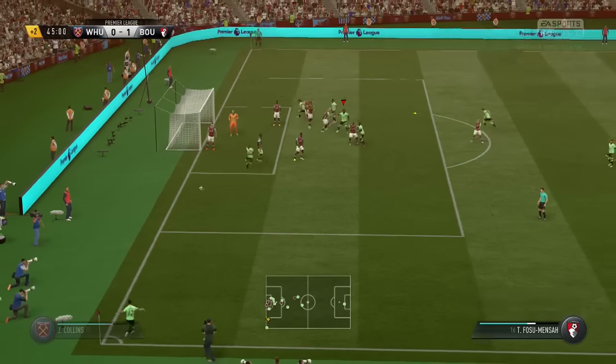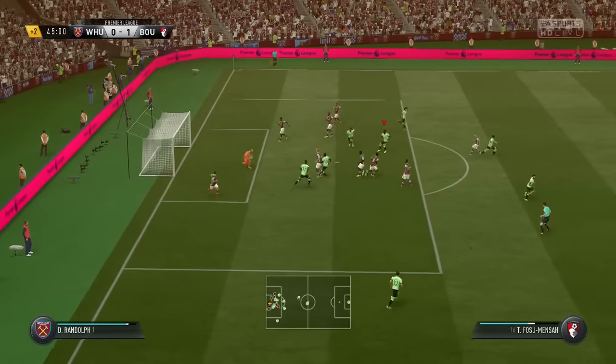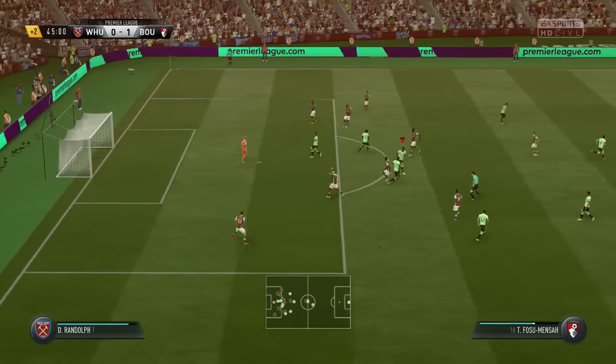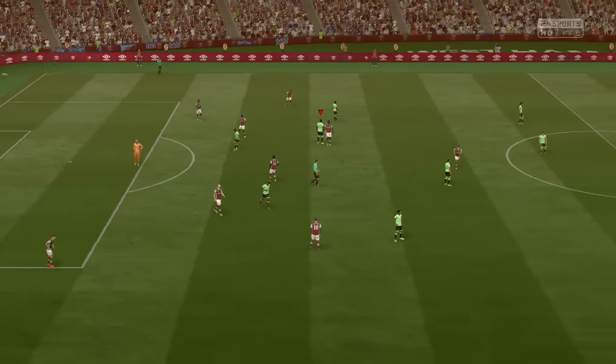We try to whip the ball into the box from Jack Wilshere. It comes to Fosu-Menz, who has a free header — and that's not a header he'll want to see again either. He needed a lot more power on that if he wanted any chance of beating Darren Randolph from there.